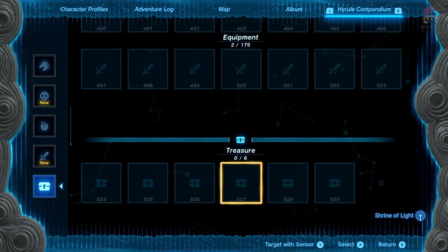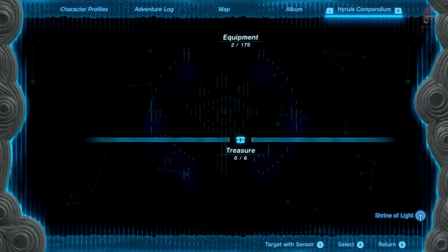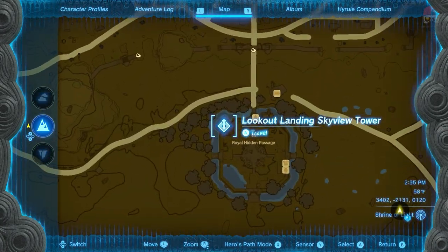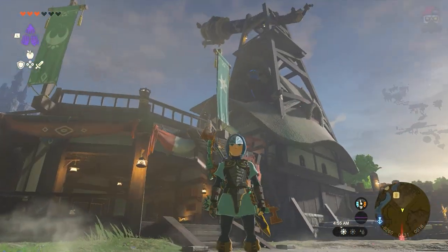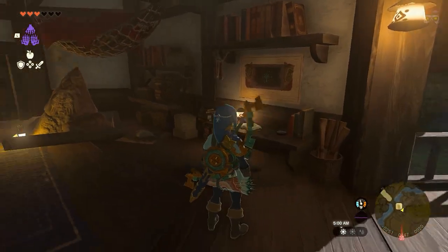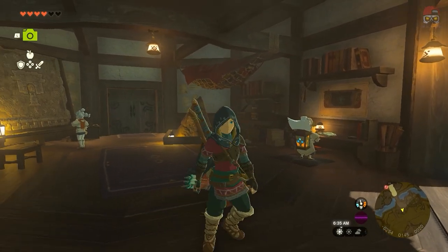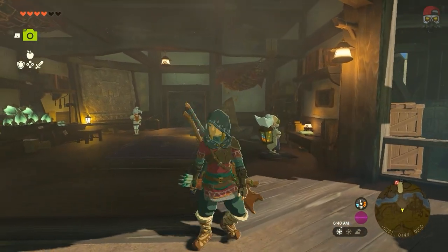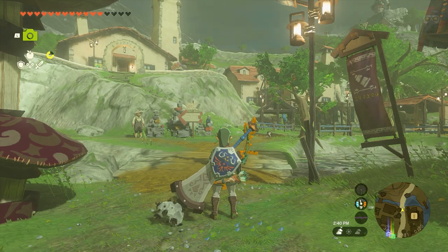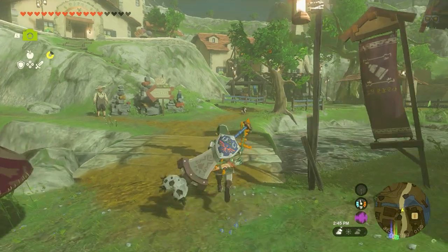There is one other thing you need to do to unlock the Hyrule Compendium, and that is doing Robbie's side quest. You can find Robbie near the Lookout Landing Skyview Tower. Go straight to the left into the northern underground area beneath the lookout tower itself. Purah is on top, and underneath you'll find Josha and Robbie. Talk to Robbie, complete his side quest, and you'll eventually unlock the camera and then the Hyrule Compendium.